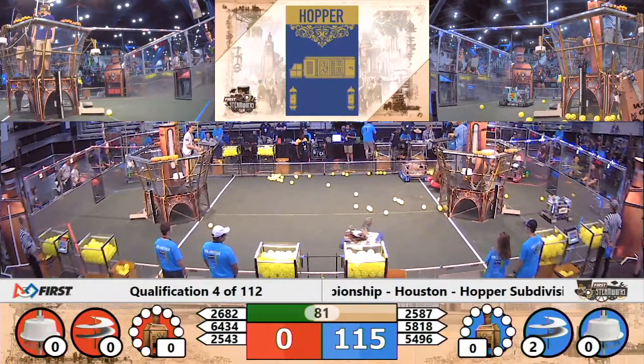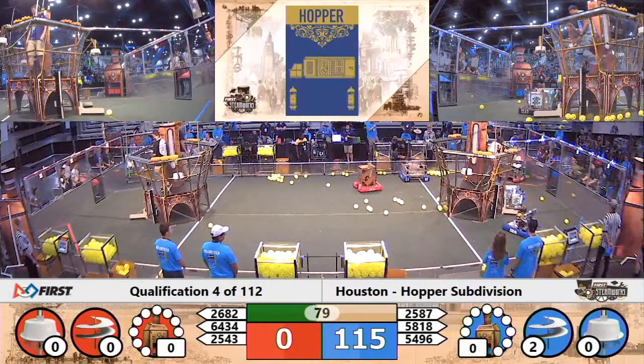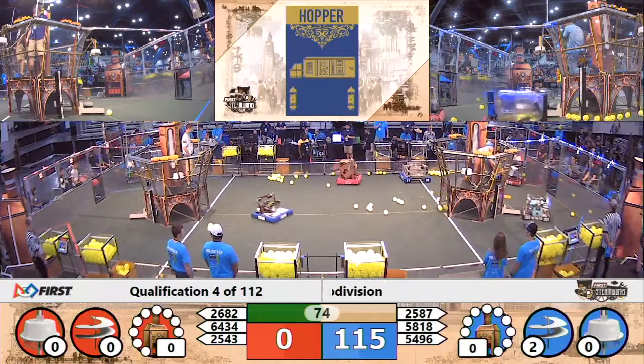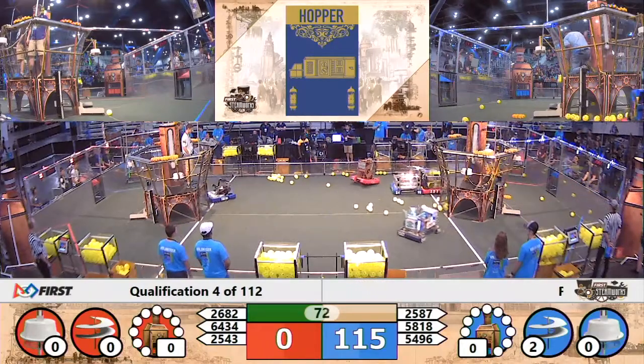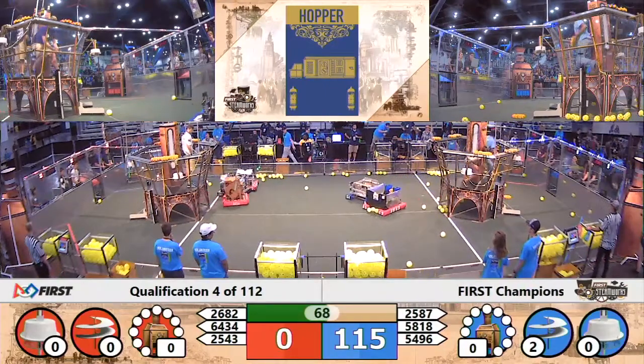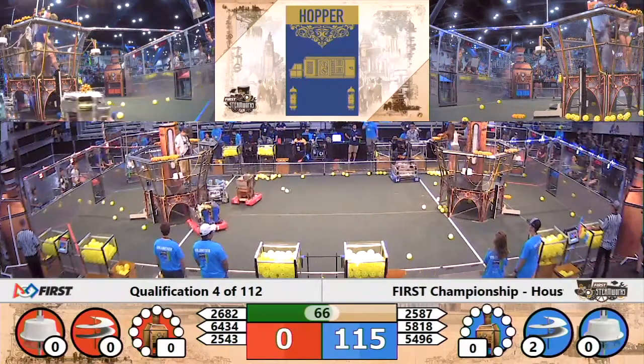54-96. The Blue Alliance playing a little bit of defense, trying to prevent that cycling. Wolfgang trying to get through — one of our rookie teams. 64-34. Here come two Red Alliance robots. They rush 54-96 Robo Knights and get through the neutral zone.